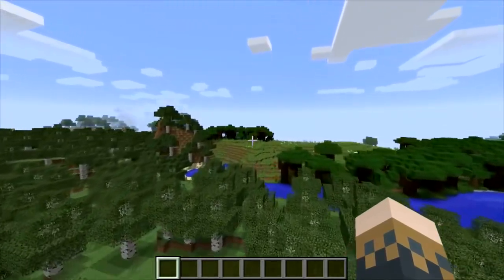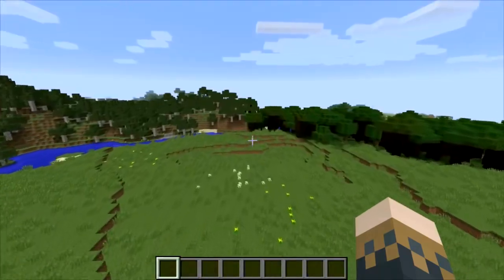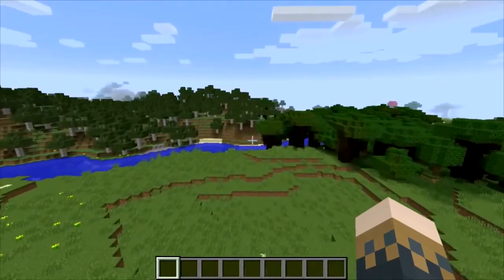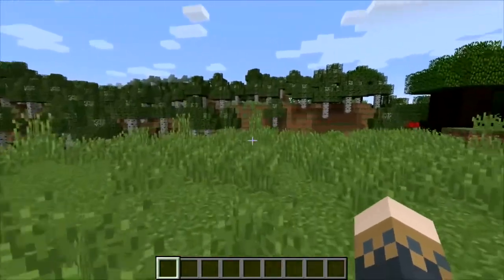Flying in creative is the easiest thing in the history of existence. But flying in survival mode is going to be a little bit trickier than just double tapping the space button — it's going to be a little bit harder.